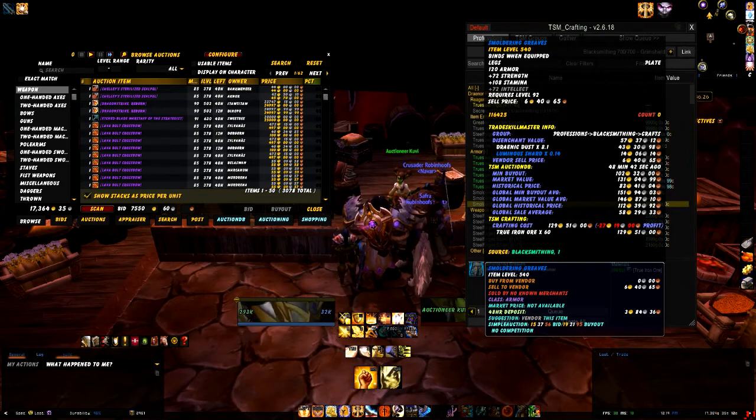Now it's only selling for a minimum buyout of 102, and the historical price is 83 gold, so the 131 market value is at the very top end. As you can see, if we buy the True Iron Ore we're going to actually lose 27 gold. So you can start working out: is it worth going on the auction house and looking at say Wind Wool Cloth - if we can get it for a certain price, we can start making items and actually sell them to a vendor and make gold.